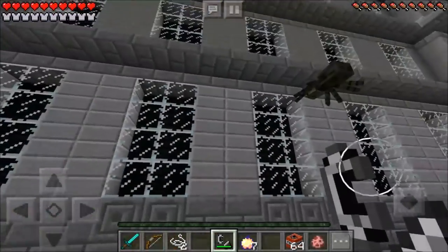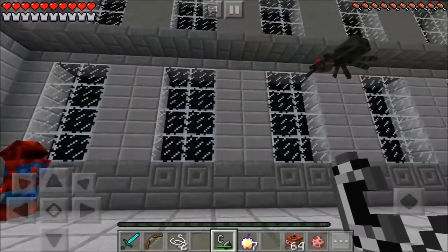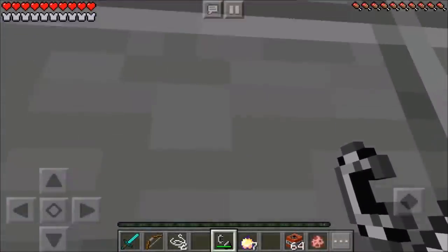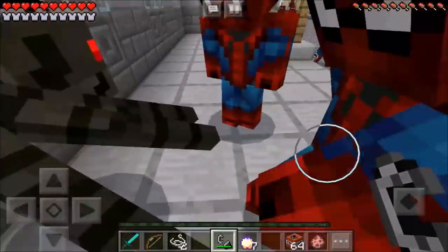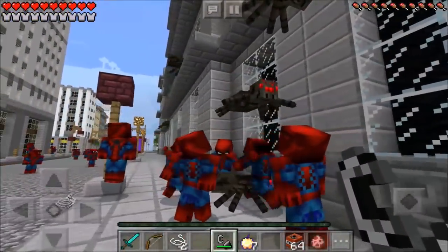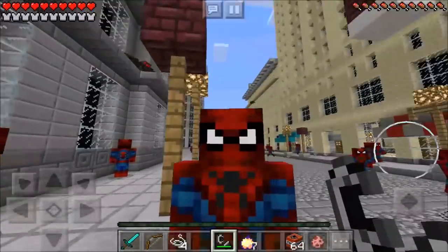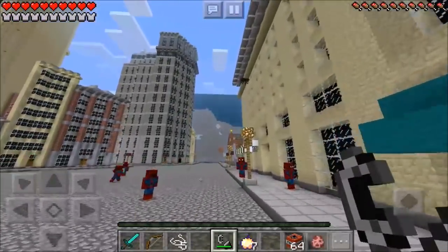I actually need to get bit by a spider so then I can jump at the wall and stick. Watch — when I jump at this wall I would stick if I had my Spider-Man powers. I would just be stuck there — are you guys trying to get this spider to bite me? Come on, bite me already spider! For some reason they just don't like me — Spider-Man spiders just don't want to bite me.